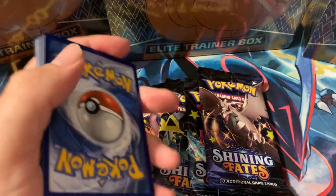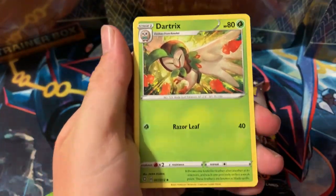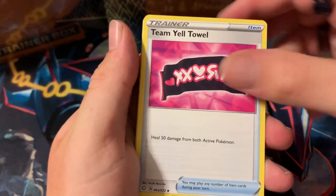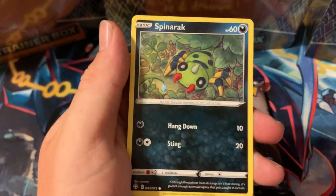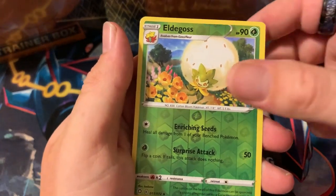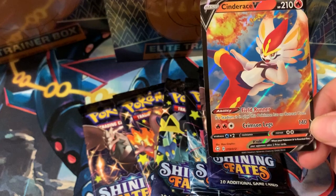Okay, code card — one, two, three, four. I'm going to go with lightning. Grass energy. We get all the same cards; there's only like 72 in this set. We got an Eldegoss reverse and a Cinderance V — first pull, not bad at all!